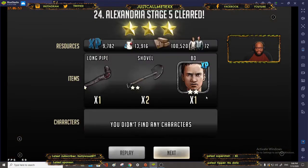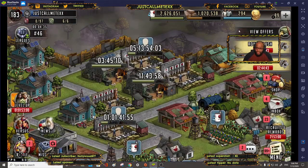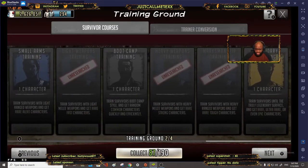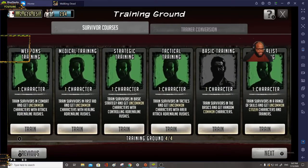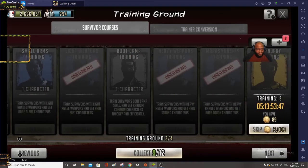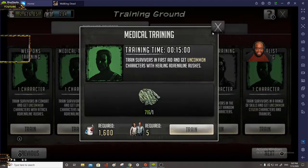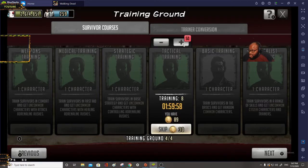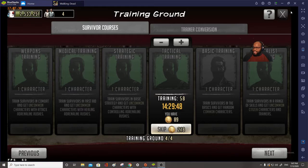I'll go to Alexandria and use this last can — bam, 72 survivors and another bow, perfect. So we have 292 total. I'm gonna go ahead and start another camp. You want to have one camp with your medical training and one camp with your tactical training — so I'll do tactical here since my other camp is handling medical trainers.